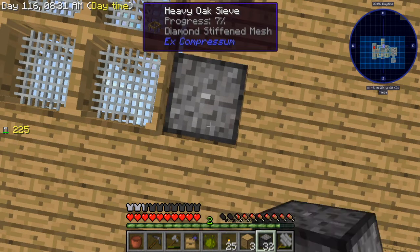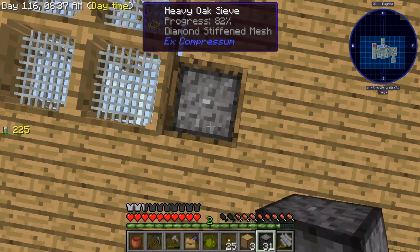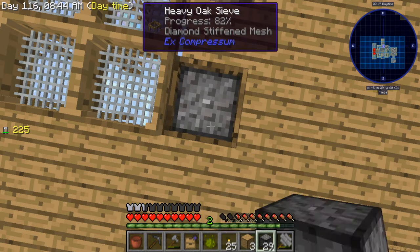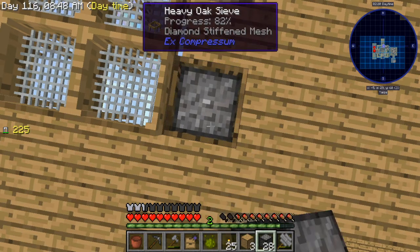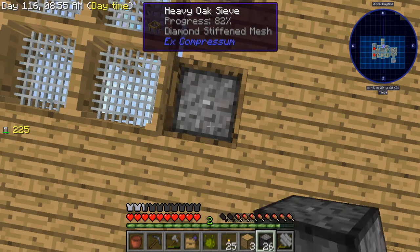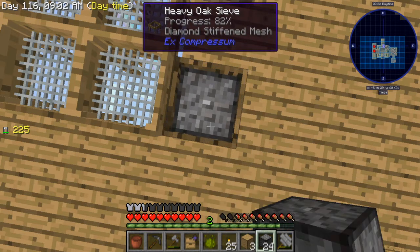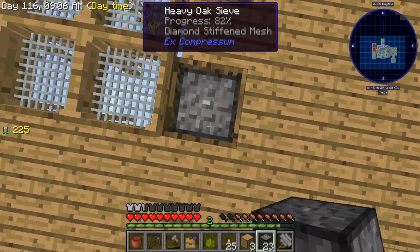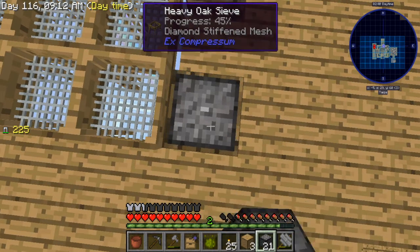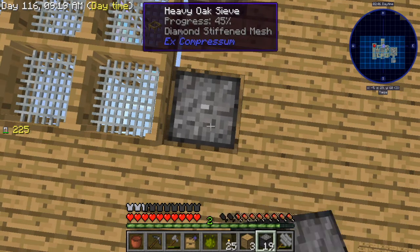You can get Quarry Fragments from Xi, but Xi is bugged in Ozone — if you use Chicken Chunks it basically infinitely crashes your game. Also if you die in the Xi boss you don't get your stuff back, which is really annoying.